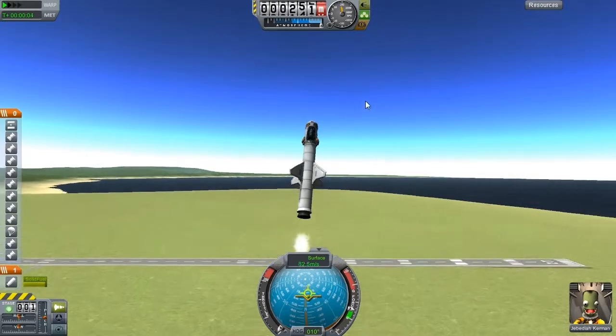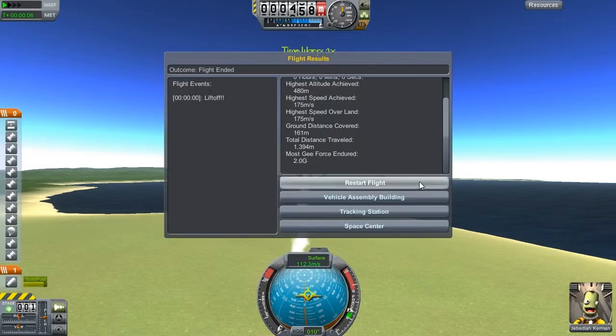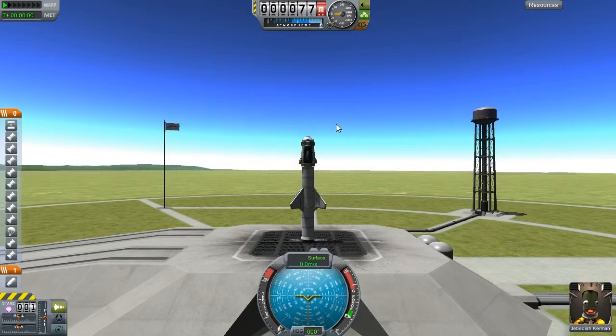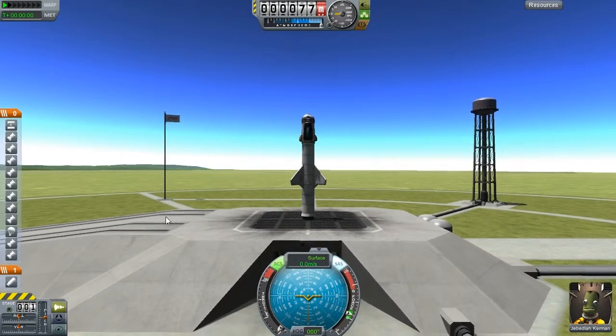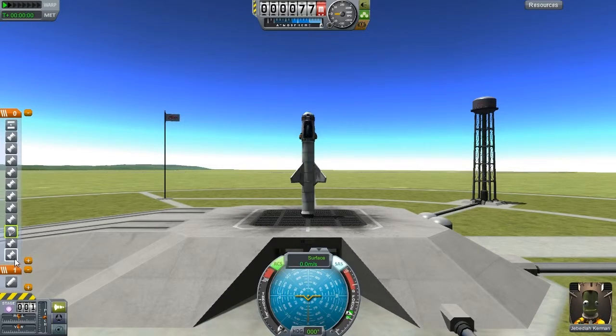I'm going to restart that flight because I launched without being ready — I didn't have my guidance system on. To turn on your guidance system, you just hit T. I keep RCS on too because it helps with maneuvering once we're in space. Over on this side here are called stages — these are actions that will be performed when you hit space. The first stage fires the booster rocket, and then separately are all the little rockets I put around for in-space maneuvering, and then the separation of the booster.